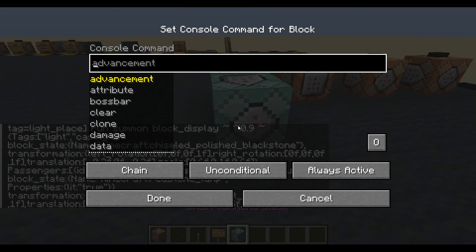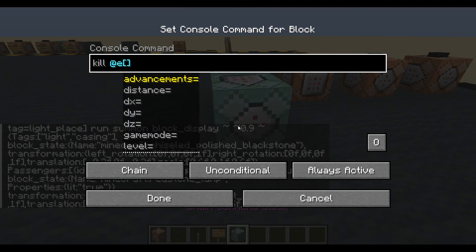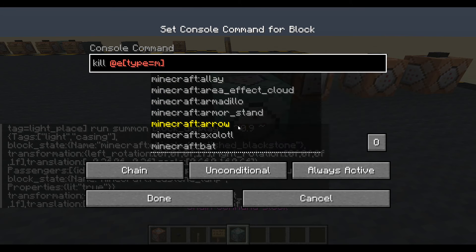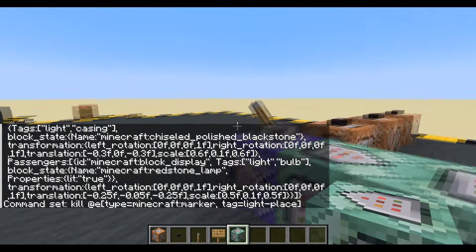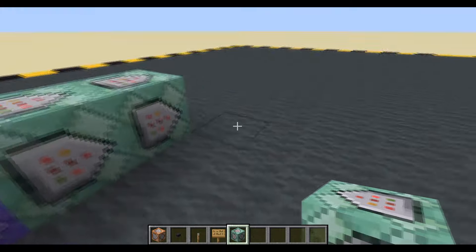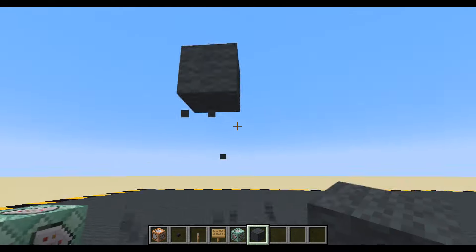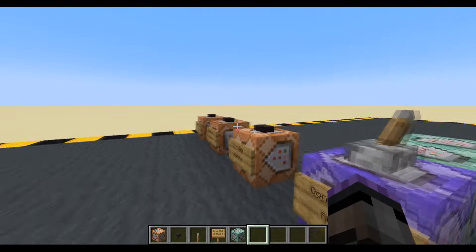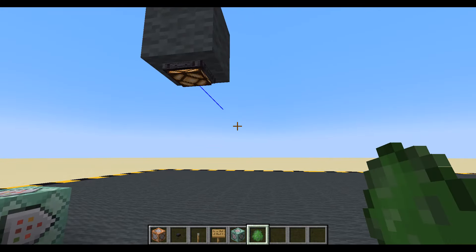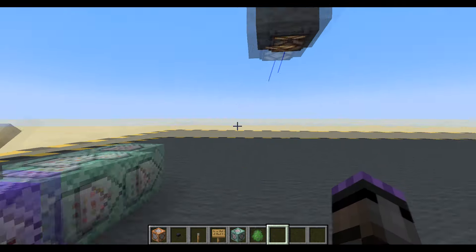We better kill that marker otherwise we're going to keep placing those, which would not be a good idea. Type equals Minecraft marker, tag equals light place. Done - turn it on. Let's build a ceiling and cross our fingers and do a test of the place. Oh my god, it worked first time! There's our ceiling light.